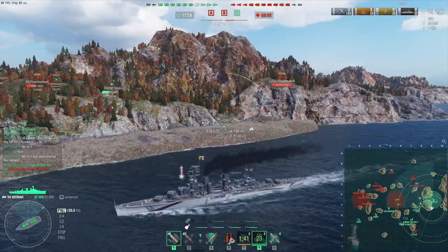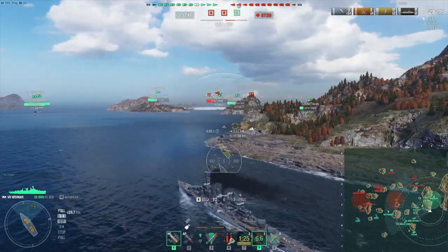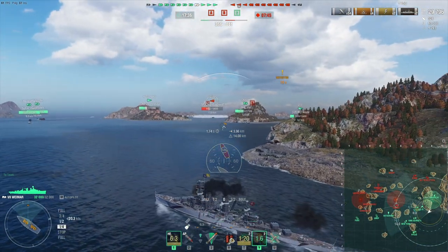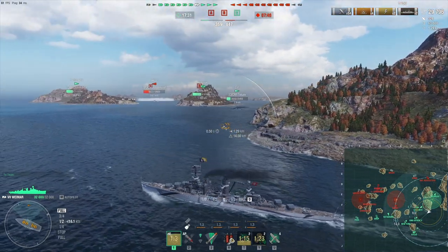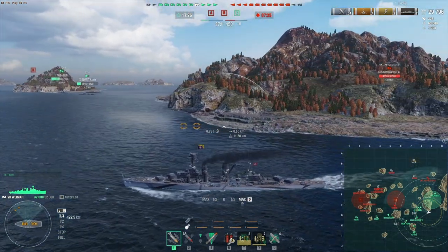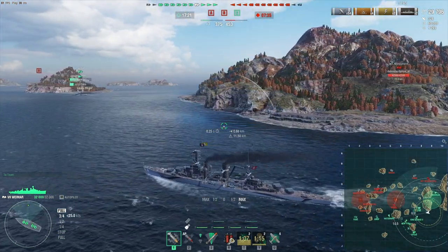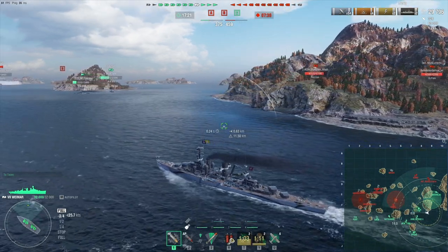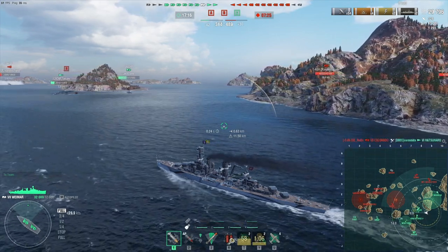One thing I really like about the ship more than on the München is the torpedoes. She has access to two sets of torps on both sides, which means that if a battleship comes around the island, two sets of torps are capable of taking out pretty much most of the battleships she'll run across — especially if they've already taken some damage — and she still has torps on the other side too.